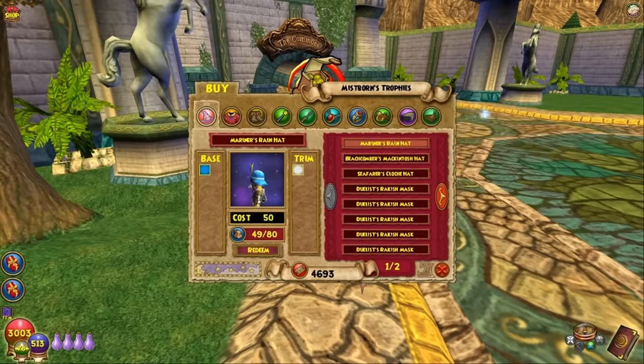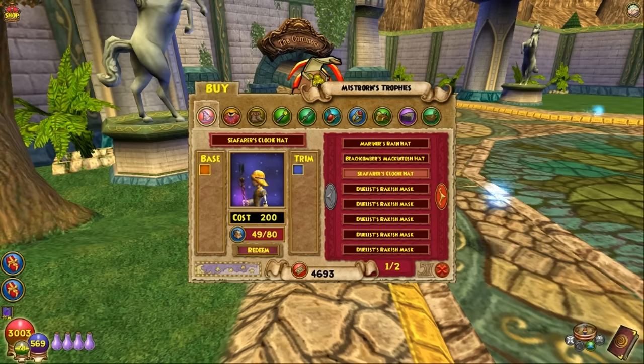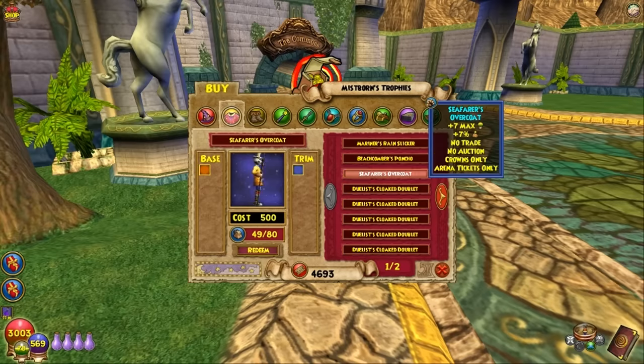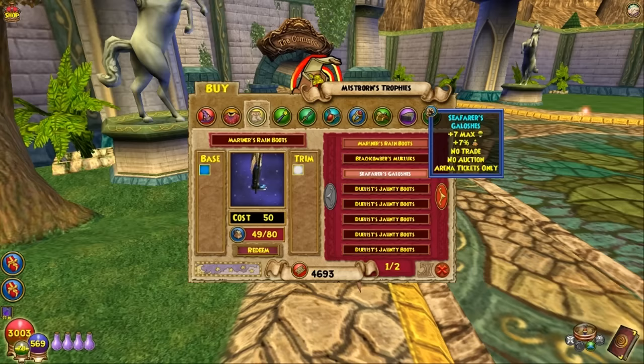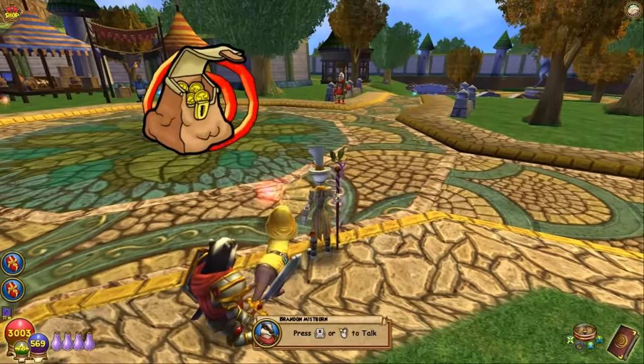First things first, we're going to get some gear. You want to get the seafarer's cloche hat, which gives you 10 fishing luck and costs 200 arena tickets. You want to get the overcoat, which will cost you 500 arena tickets, and the galoshes, which will cost you another 200 arena tickets. Each of these gives you fishing luck, and you don't have to get them, but they're going to help you out.